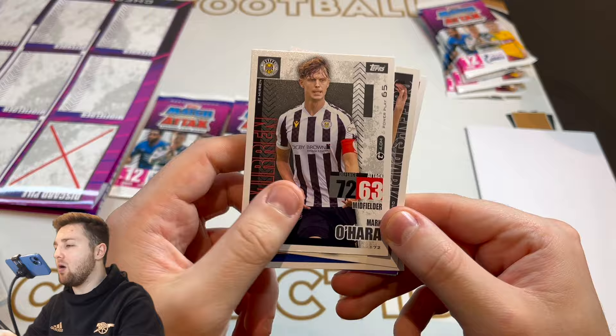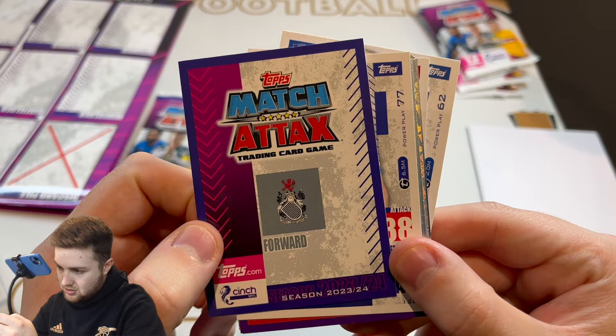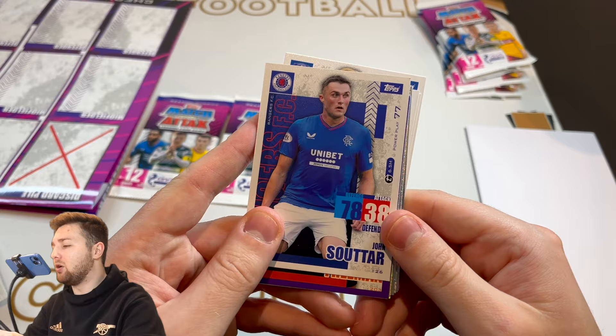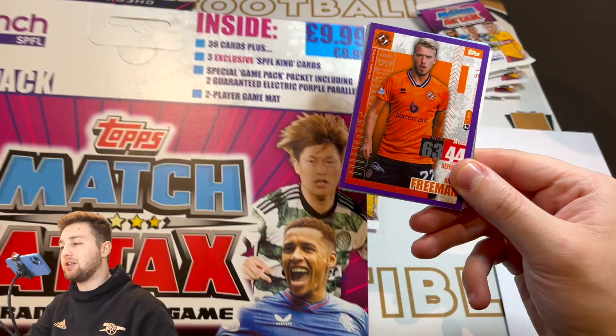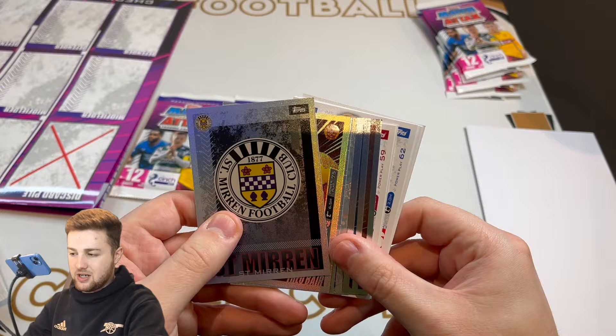We then got a St. Mirren Mark O'Hara card. We've also got someone from the Cinch Championship in Ruari Payton — I think that's Queen's Park. Oh, Queen's Park, it says there — I made that mistake last year! We then got John Suter of Rangers. And then, look at this — we have got a purple parallel. So this is one of the two guaranteed electric purple parallels. We have got a Kieran Freeman there of Dundee, which is pretty cool.